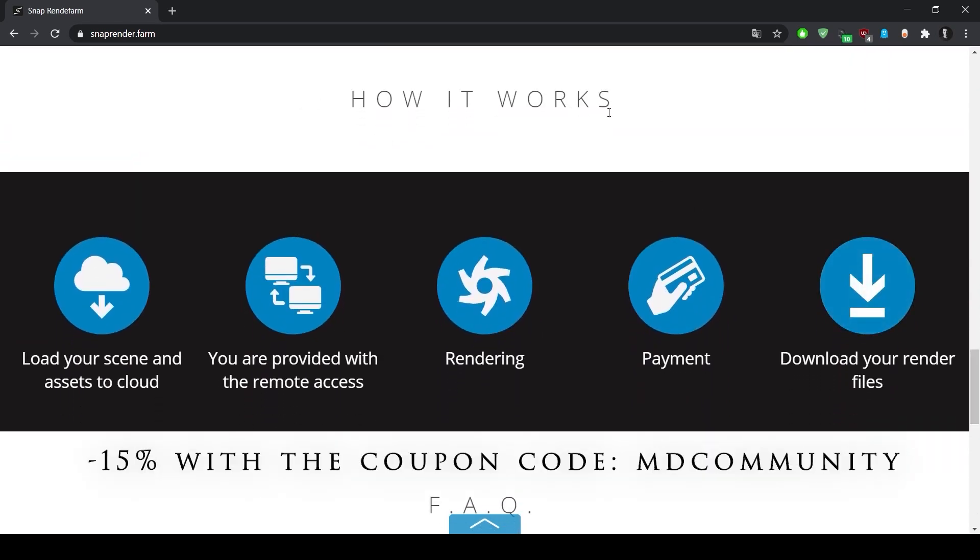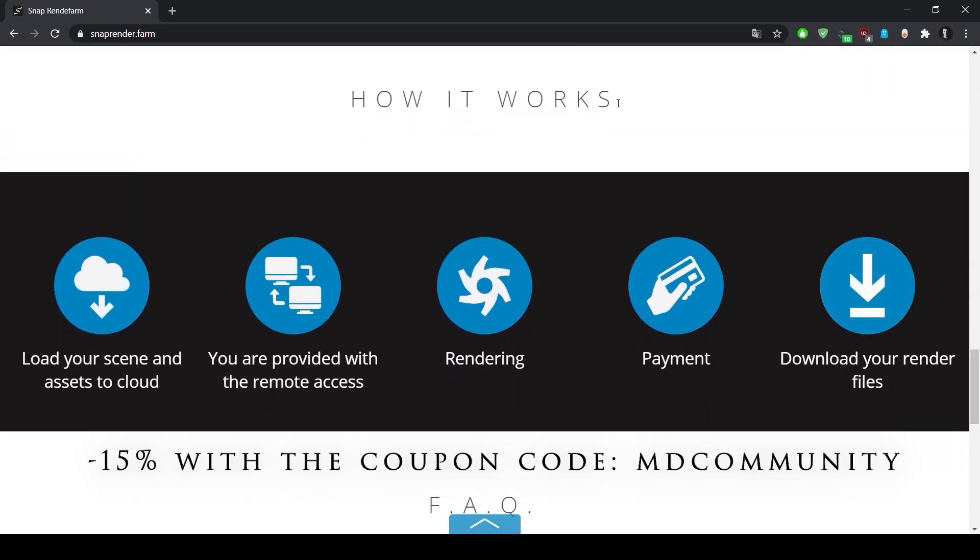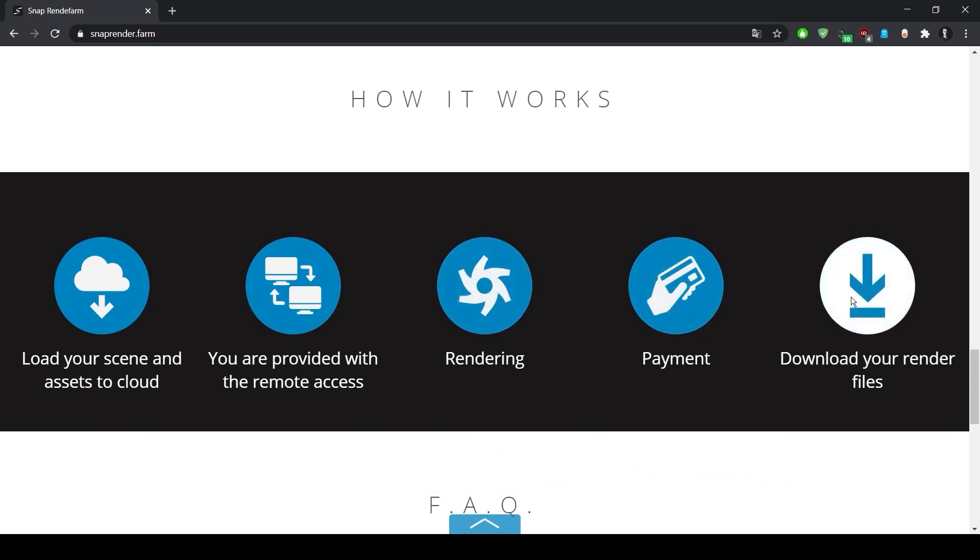What I prefer is just how it works compared to other render farms. You load your scene into an asset to cloud and you are provided with remote access. It means you can directly see if everything is running smoothly — no more errors. Then you render, you pay, and you download your files.